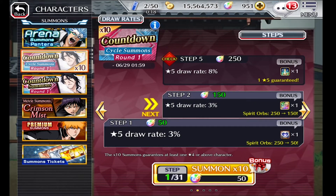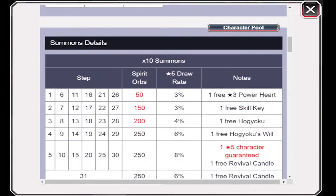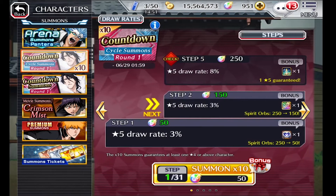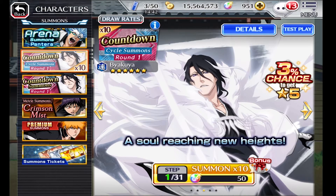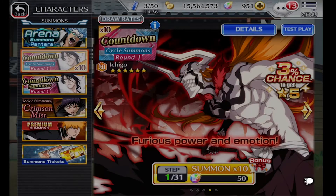Let me take a quick look at the characters that are available for this collection. As you can see, all the characters available are characters that have been in past collections. So I'm not going to do any test plays since none of the characters are new, and I'm pretty sure a lot of y'all have either seen me play them, other YouTubers play them, or you've played them yourself. So I'm just going to skip that part and head right into step one, worth 50 orbs.